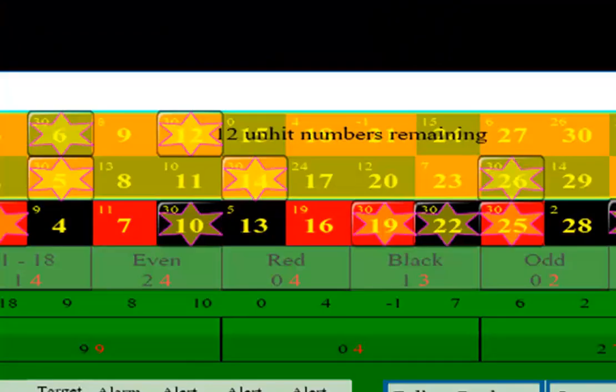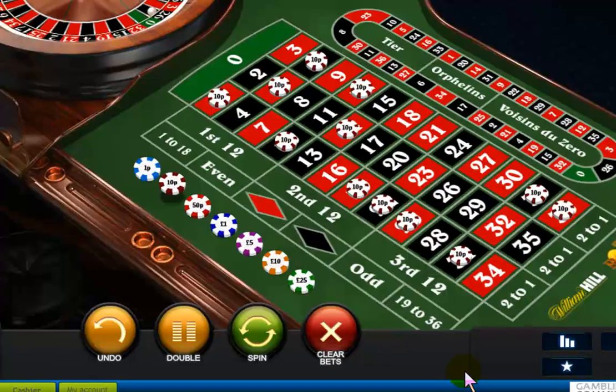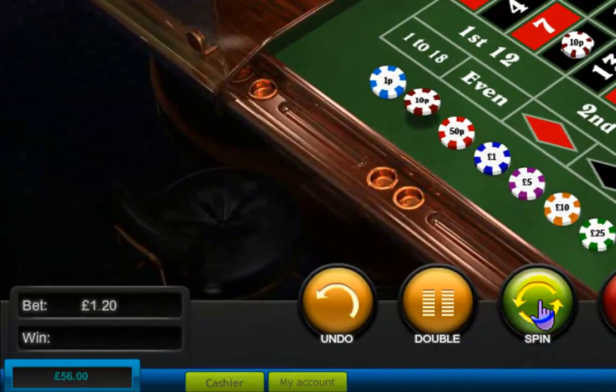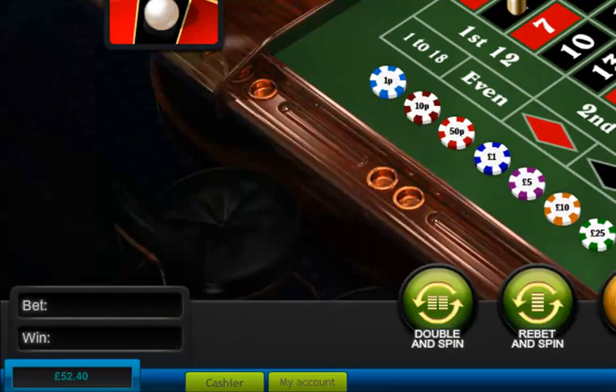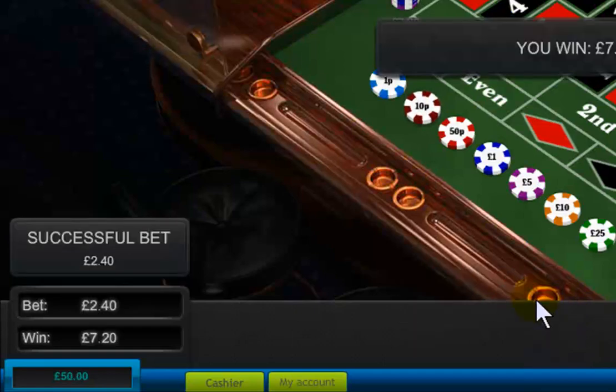After 30 spins I'm alerted to the hidden or secret dozen — that's the only 12 numbers that haven't been hit at all. In this case it's 30 spins, though I have seen it go much higher. I place a small bet of 10p on each of these numbers. Unfortunately it misses a couple of times and I have to double the stake, but then it wins.